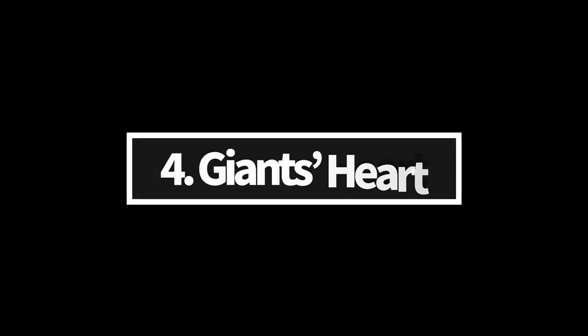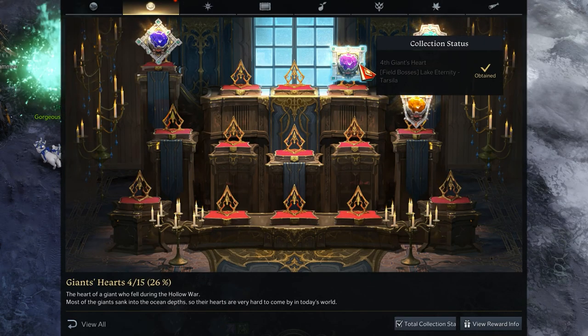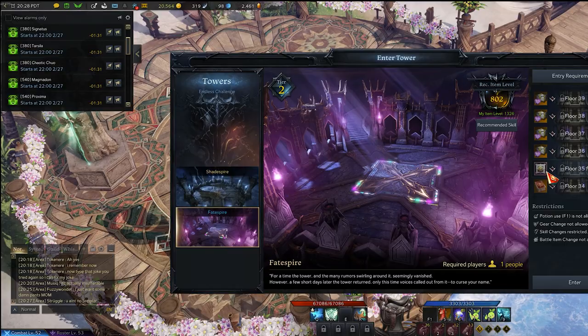Giant Hearts — you can get skill point rewards by collecting Giant Hearts. You can get Giant Hearts by completing Floor 35 for each tower, as well as from various other sources.